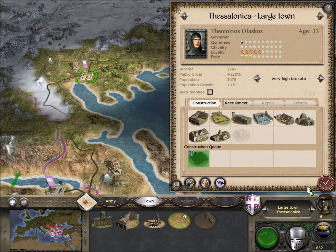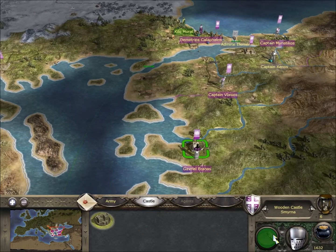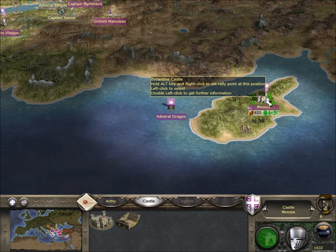There's some more land clearance. You can see my income - I'm finding it is 1,411. Once these are built, we'll start seeing a real big increase in farming income.